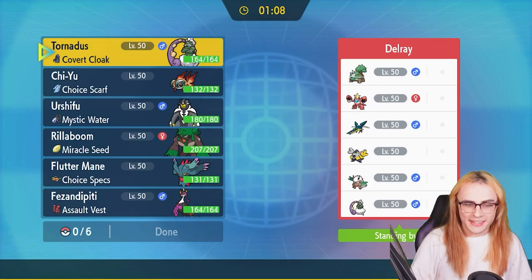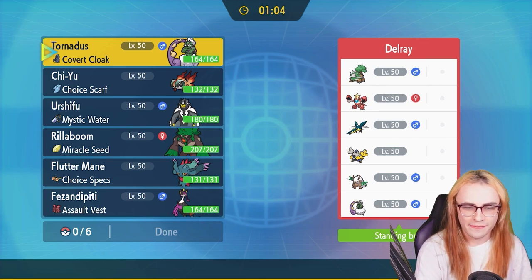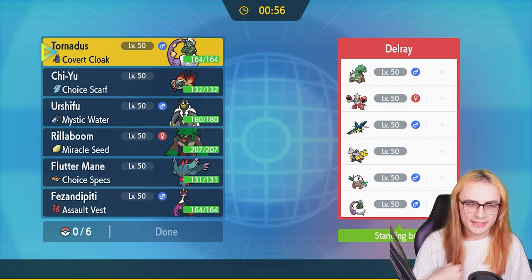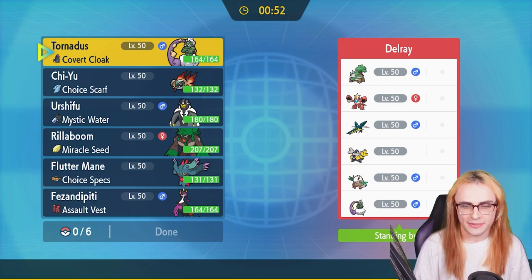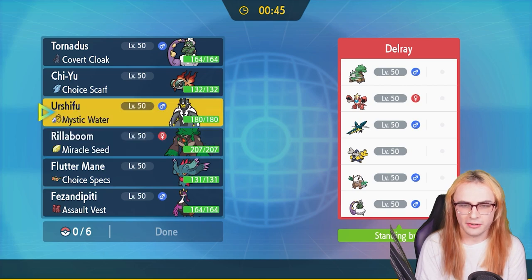Good morning everyone — it's undisclosed time and we're here today with a Pheasantipity Wi-Fi battle to start off the Scarlet and Violet DLC. We're taking on my good pal Dell for a best of three today because ladder isn't quite open yet. Dell's team consists of Torterra, Crawdaunt, Vikavolt, Iron Hands, Shiftry, and Tornadus.